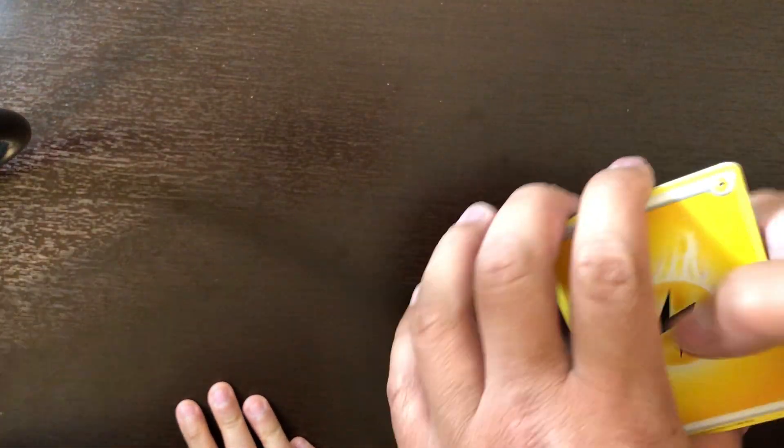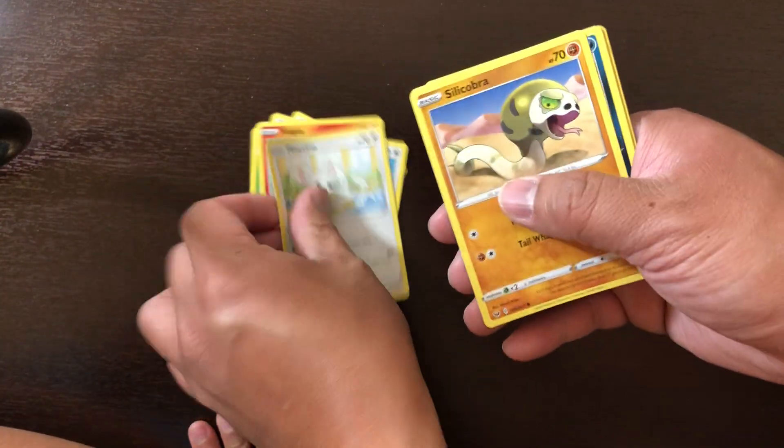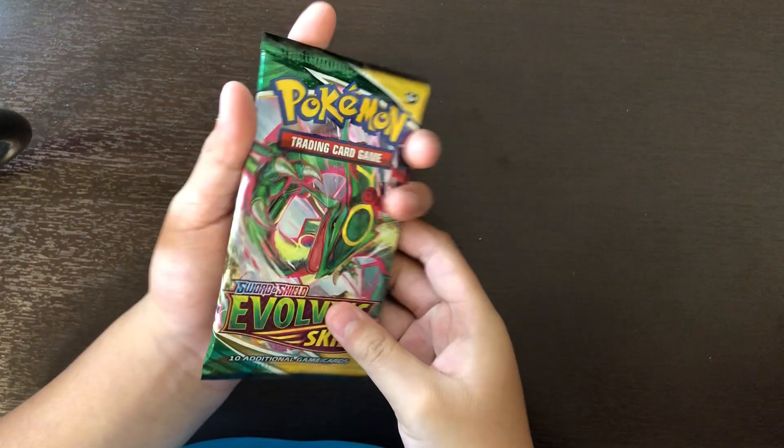I'll open it. We just want to show. Okay — Energy, Pokemon Catcher, Donkey, Force Sky, Polk Picks, Kano, Zecorpa, Reverse Hollow — and that's it. Here's the next one: Brown Skies.